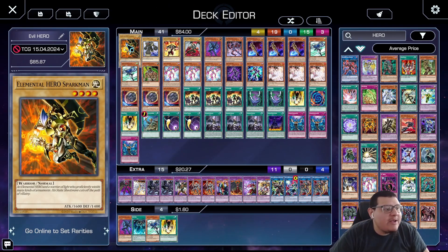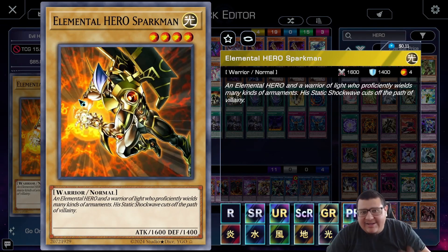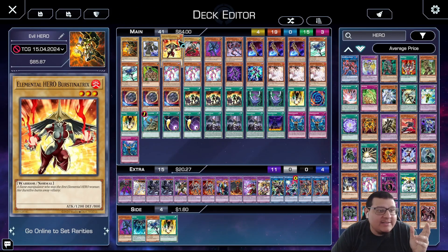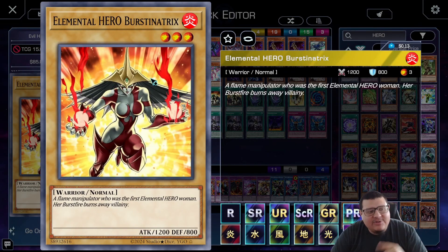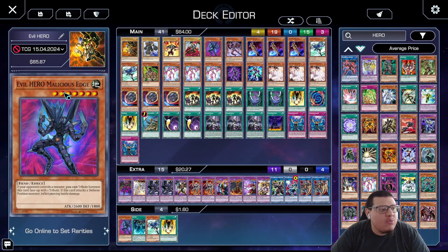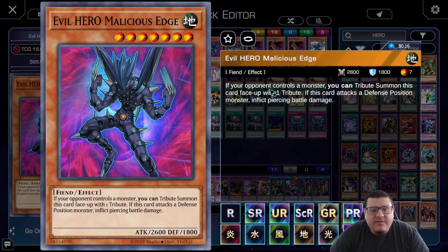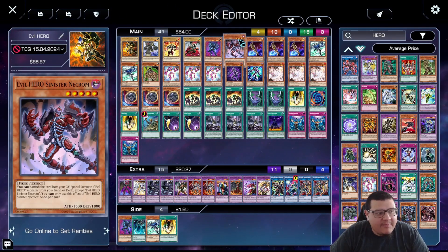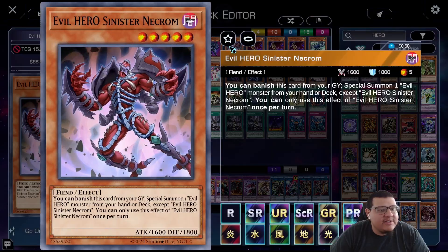We play one Elemental Hero Sparkman — the evil version — one Clayman (there has to be an evil version printed, come on), one Evil Elemental Hero Burstinitrix, and one Evil Elemental Hero Avian to round up the normal monsters. Then we play one Evil Hero Malicious Edge: if your opponent controls a monster you can tribute summon this card with one tribute, and if it attacks the defense position monster it inflicts piercing damage. We have it just for the Malicious Fiend name.